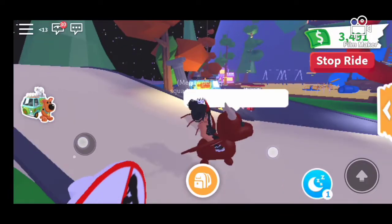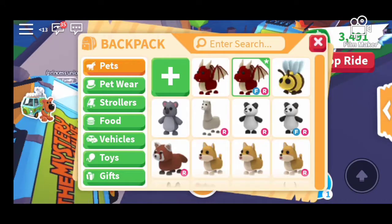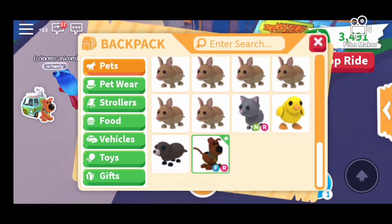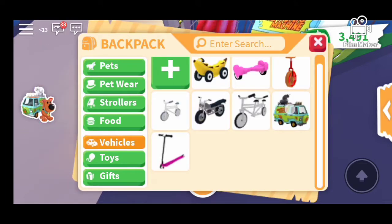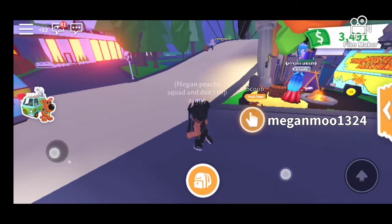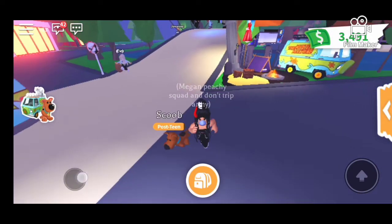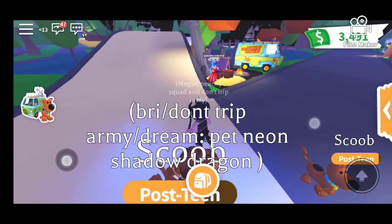You have to go talk back to him, and then you'll get a Scooby-Doo pet and a Mystery Machine van. When it's full grown, you'll get accessories — a mustache and two other things that I just mentioned.